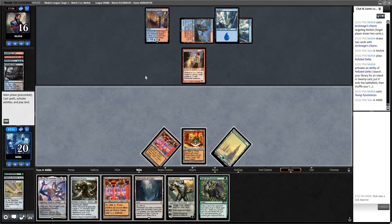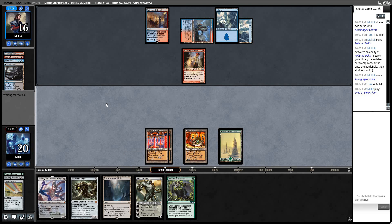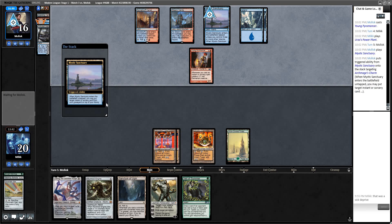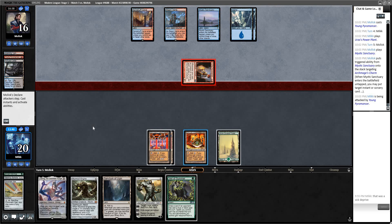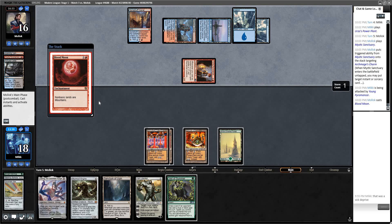Young Pyromancer — Veil of Summer. If I just hit Tron here it'll be sick. We're under the pressure of Young Pyromancer now, which isn't that much yet but it'll scale quickly. If he casts a blue spell I can potentially cycle this Veil. He's going to put Charm back on top with Mystic Sanctuary. Mystic Sanctuary is such a broken card. We get hit for two.